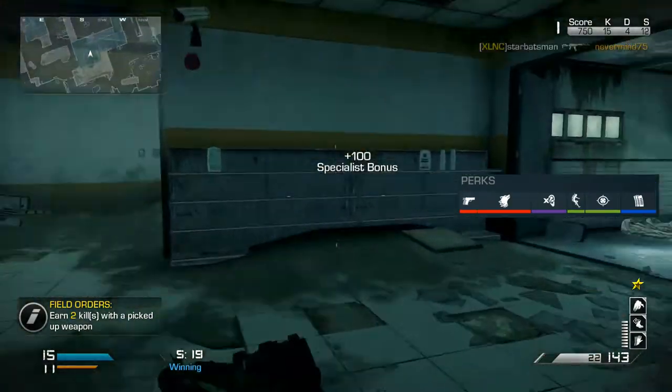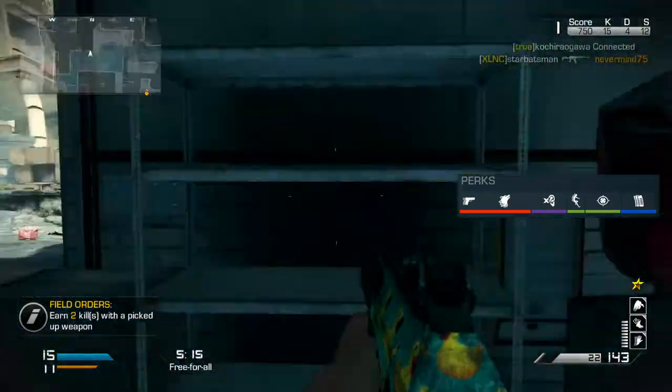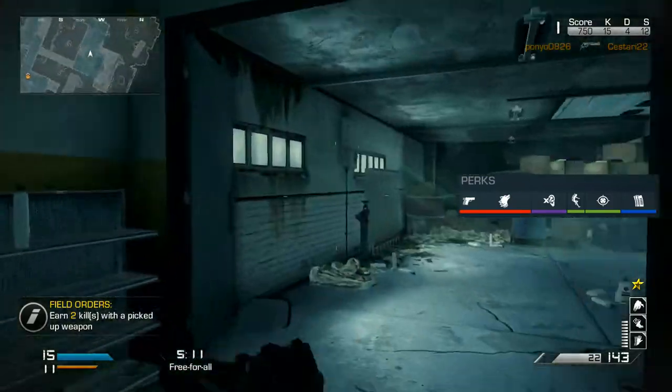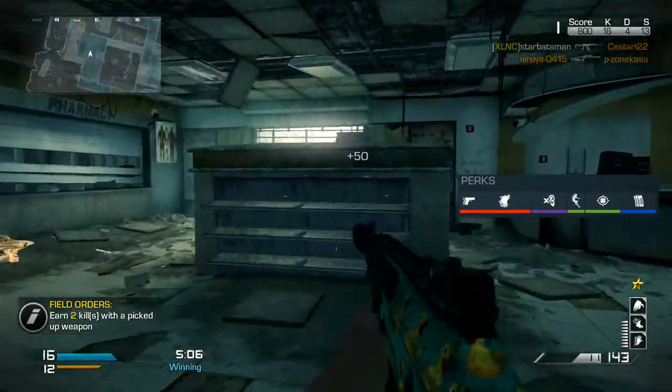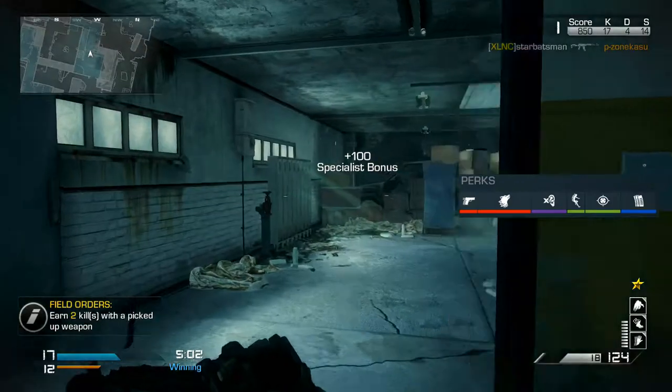Then we have Resilience as a one-point perk. You could use something else, but I prefer Resilience because you'll be jumping down from higher places a lot, and you don't want falling damage putting you at a severe disadvantage — say if you jump off a building. Resilience is really useful for a one-point perk.